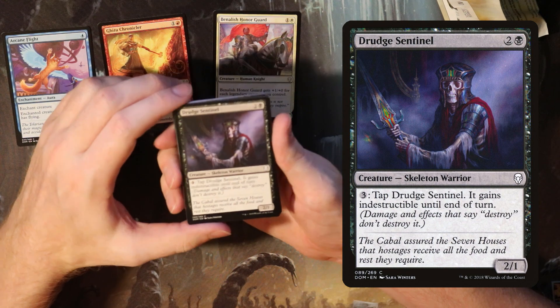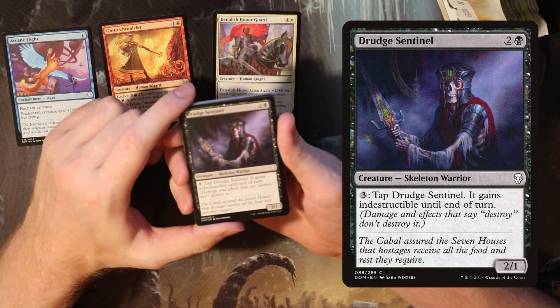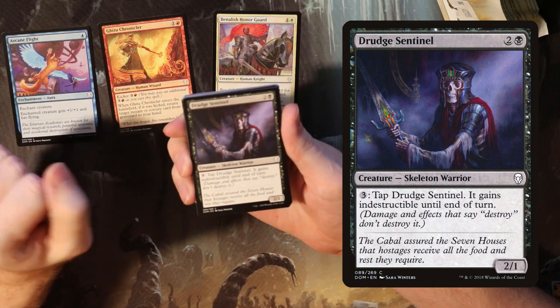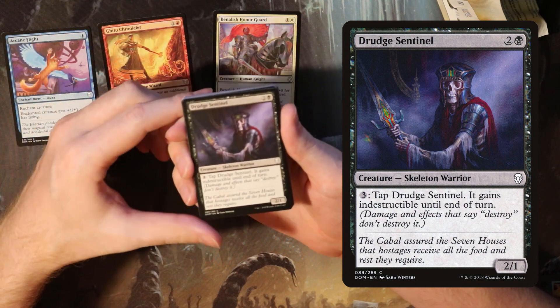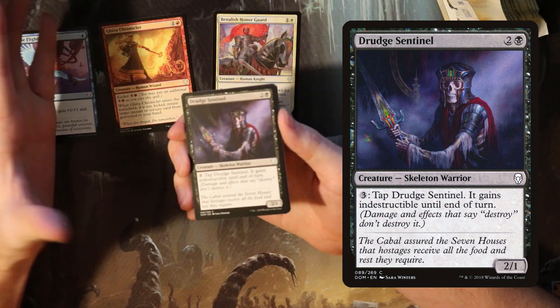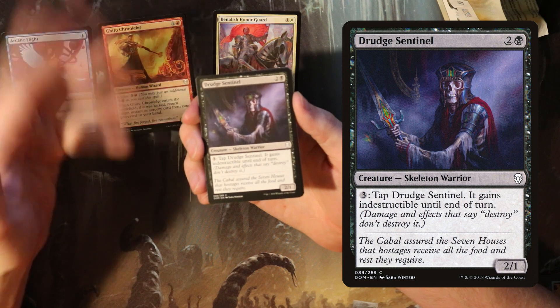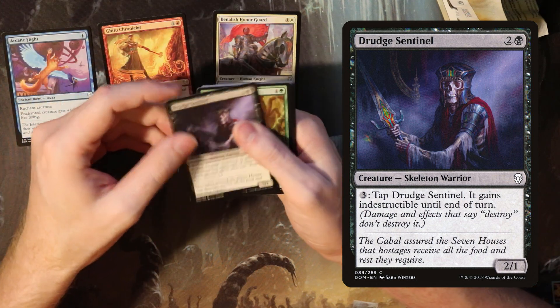Dredge Sentinel is probably one of the worst commons in the set. A 2/1 for three is bad stats, and paying three to give it indestructible and tap it was just not going to do very much. I did see one game where these were pretty scary — my opponent was going really wide and I couldn't deal with all the creatures, and it didn't matter if I blocked this guy because it would just regenerate. I guess you could make a deck where it was okay.